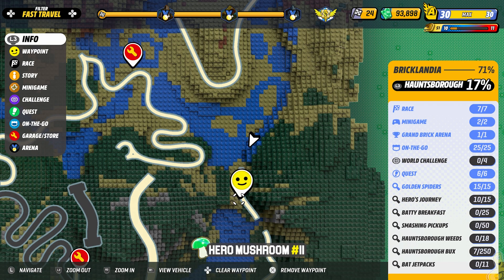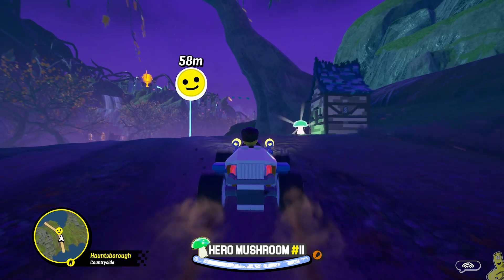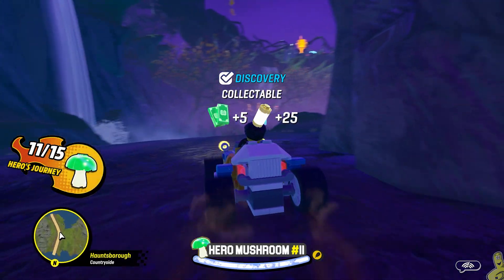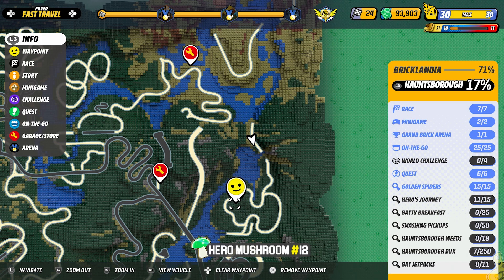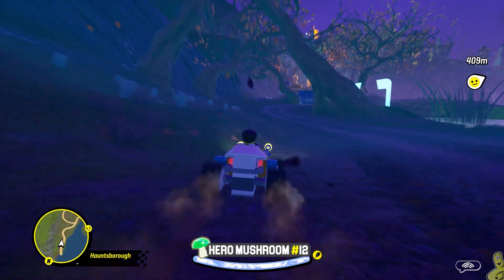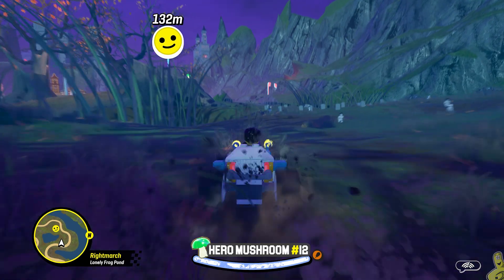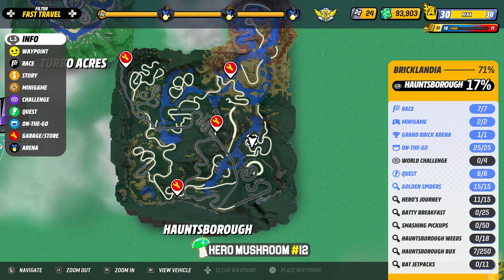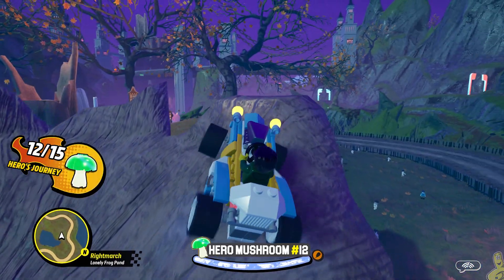Number eleven is right next to the little house — we can see it from here, we'll mark it on the road and swoop up number eleven. Taking in a nice beautiful waterfall on our left. Down below there's what looks like a racetrack — we follow the road down and around past the on-the-go, then cut right for our waypoint marker, which takes us to quite possibly one of the largest stumps in the game. We'll make our way up old stumpy — that's number twelve.